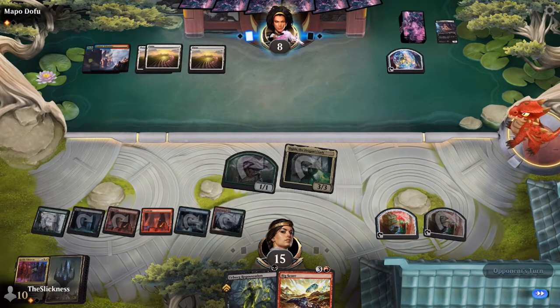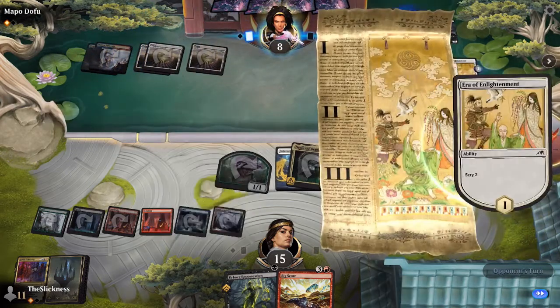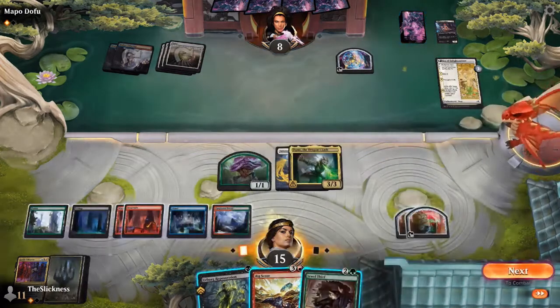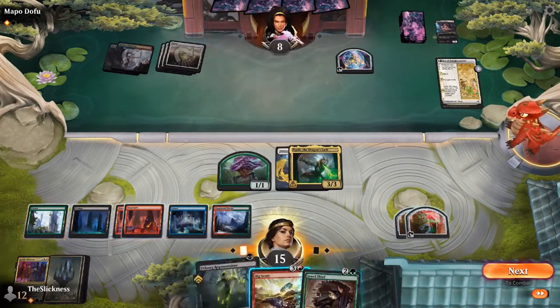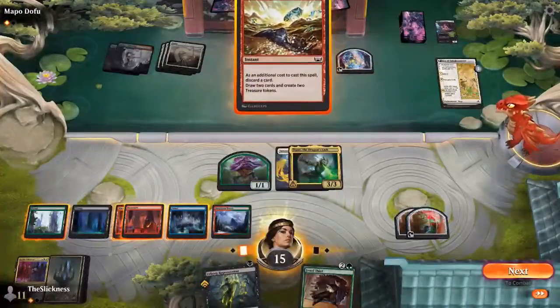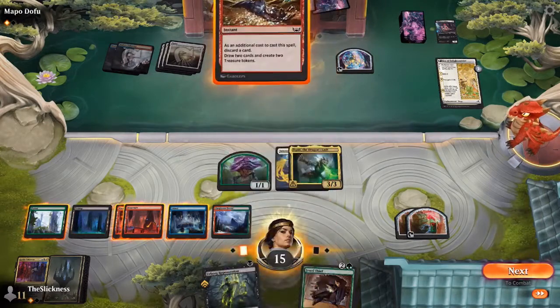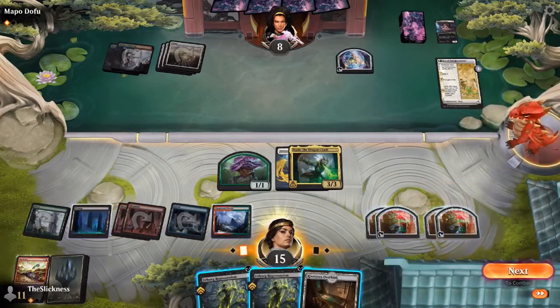He's keeping Ratadrabik and a Golden-Tail Disciple on top — not bad. Ryan has a Big Score — he can discard his Jewel Thief and get it back with an Urborg Repossession, or just ultimately play the Jewel Thief as well. He might even discard the Urborg Repossession. He's going to discard the Jewel Thief — he can get it back with Urborg, and he's drawn another Urborg even. With all the treasures he can kick it and cast the Jewel Thief again.